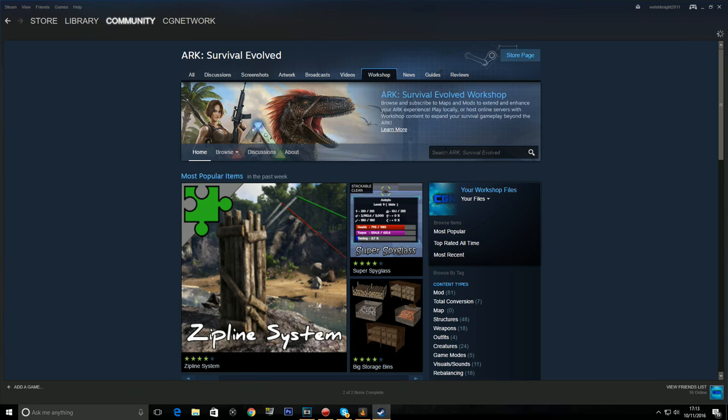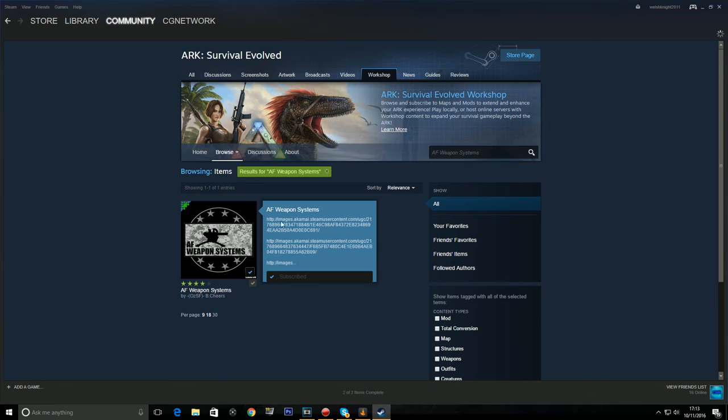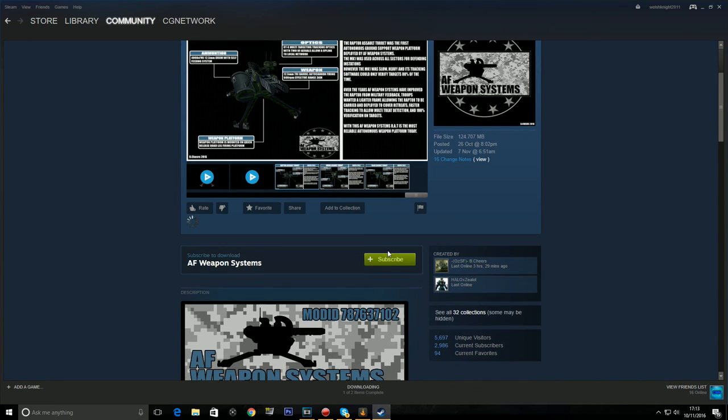Downloading this mod is pretty simple. You go to the Steam Workshop, search for AF Weapon Systems and then click the Subscribe button. After that, you are all ready to go.